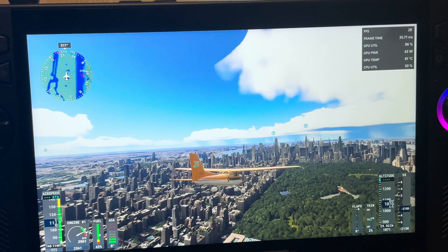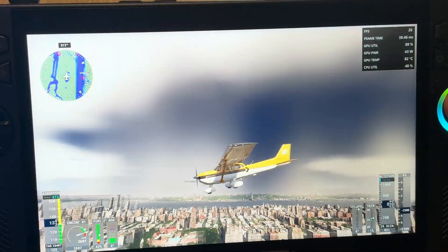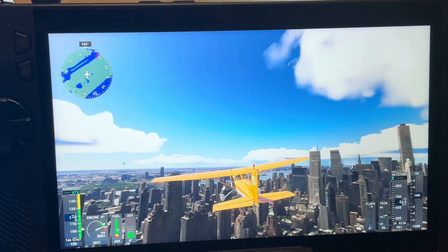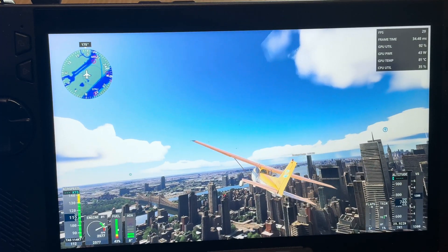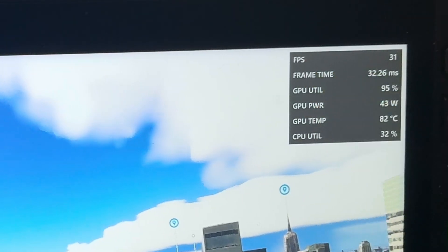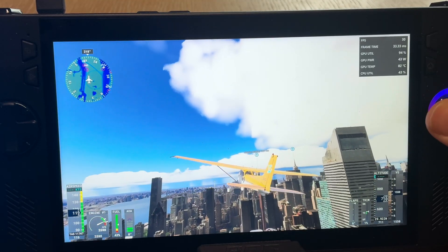Let's start with one of the ultimate chill games — Microsoft Flight Simulator 2024, flying over New York City. It had more than its fair share of issues at launch but things have settled down now. We're on 30 watts turbo plugged-in mode as it's a very demanding game. We're getting around the mid-twenties FPS on default settings before adding frame gen, and while it's playable, it doesn't feel very smooth.